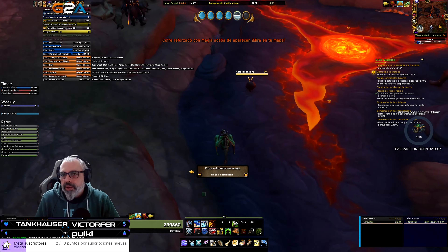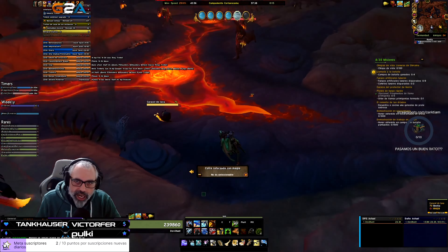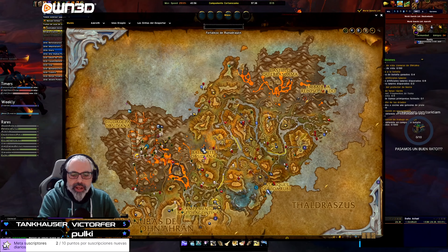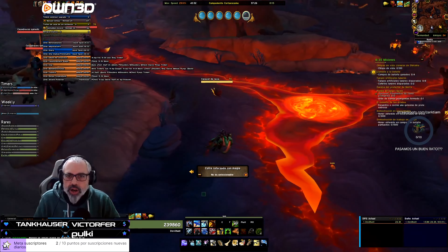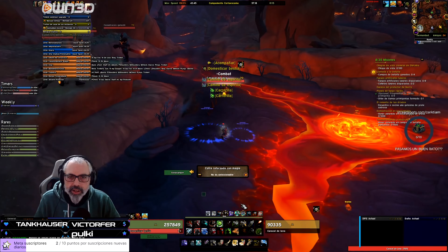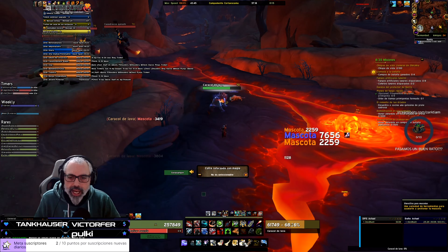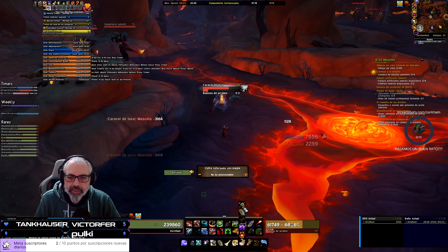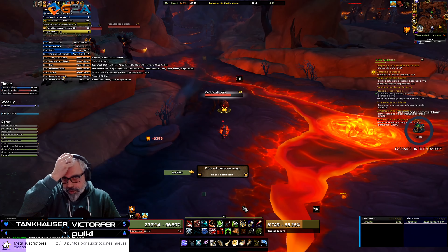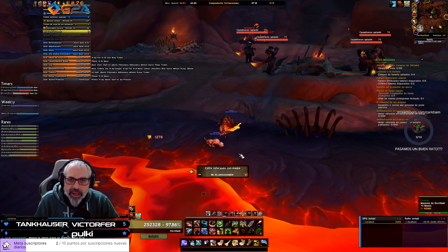Aquí le tenemos de color amarillento. Los caracoles, que aquí estaríamos en esta zona, ya le hemos visto en color naranja, en color amarillo. Yo no le tengo, así que voy a aprovechar y voy a cazarlo antes de que me lo quiten. Ya le tengo amarillento.